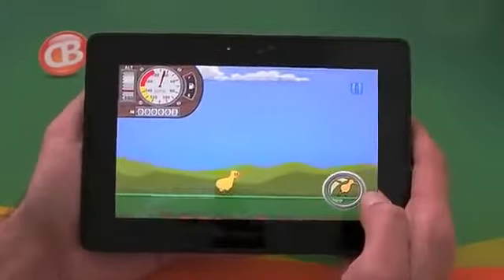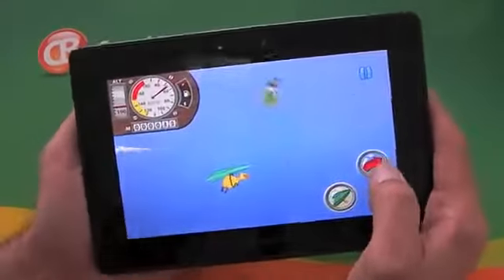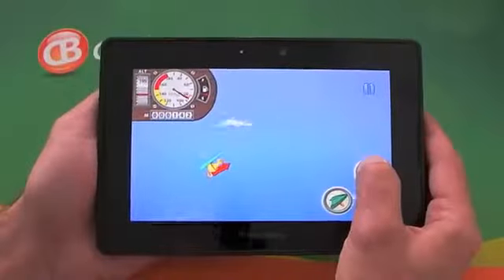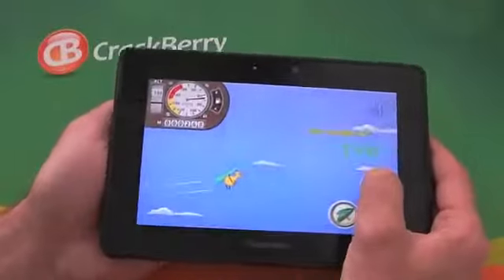You're controlling the Kiwi here and when he gets to the edge you've got to press the jump button, then we activate the kite, and we can then activate the rocket. We use the tilt control on the PlayBook to move the Kiwi, and the idea of the game is to get as far as possible.